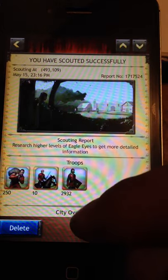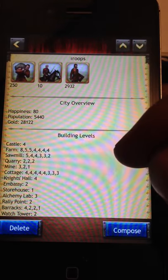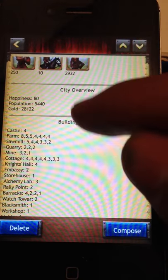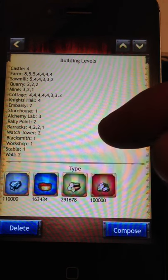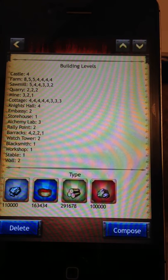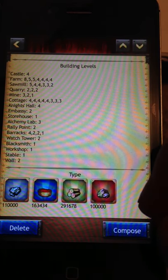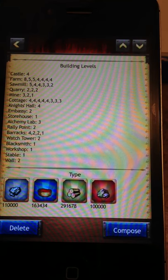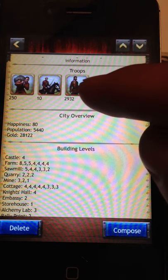Here's our scout report. It's telling us that they have a few troops, so if they have their gates open for their troops to fight, I may have to fight a couple thousand troops — not bad, they're all tier one. We're noticing that in between the troops and their building levels, they have no wall defenses. That's something else you need to look for when you're attacking: no wall defenses, small troops. You're also looking at how much resources they have — 100,000, almost 300,000, 150,000, and 110,000 of these resources. You also need to see what level their storehouse is, because every level higher their storehouse goes, it protects another 100,000 resources.